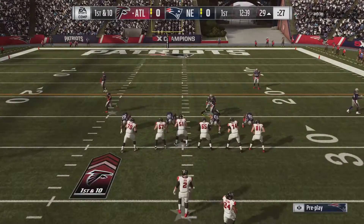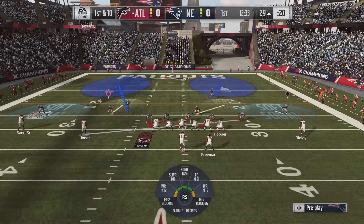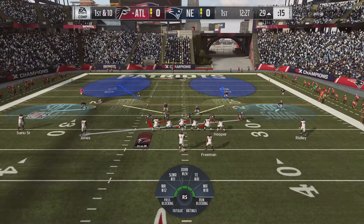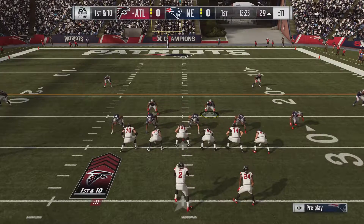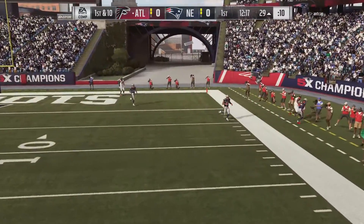We'll go ahead and put OB in that spot again. We'll try that again and flip it so our blitzing safety is the one that rotates down opposite of the crossing route. We put him on man coverage on that crossing route and he should shut it down. We're running this from the wide to the short side of the field, but this will work regardless. This cross man tip will work every single time — as long as you have the speed, he'll meet him in the middle of the field and smother that route.